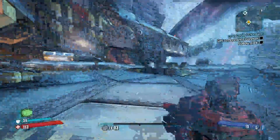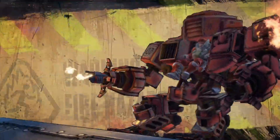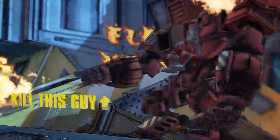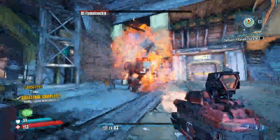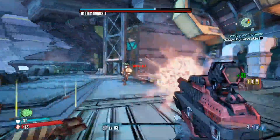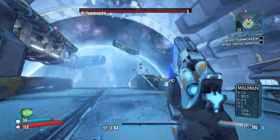We're also going to get introduced to our first boss. This gun melts just about anything in the early game so this boss isn't going to be too much of a challenge — although now that we've run out of ammo, we've got to swap back to more normal guns.